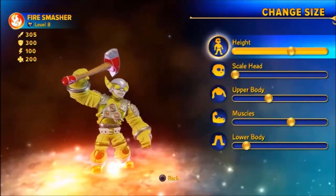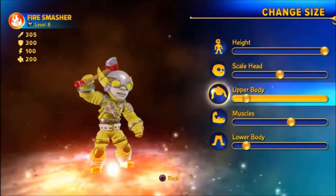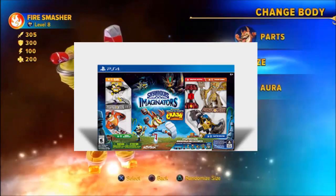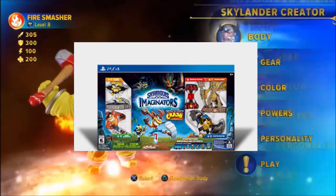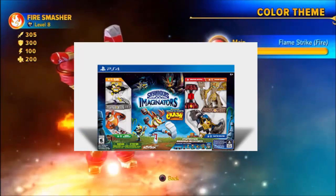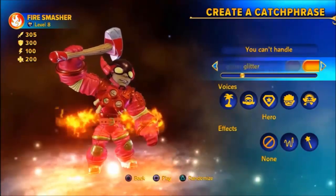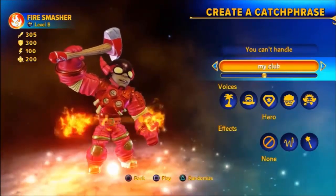The third starter pack will be exclusive to PlayStation 4. Much like Nintendo starter packs had exclusive characters, the PlayStation 4 starter pack will also have exclusive characters. It will contain Golden Queen, Kingpin, Crash Bandicoot, Neo Cortex, and the three Creation Crystals from the Dark starter pack — Life, Dark, and Fire. This will also retail at $100. If you want Crash Bandicoot and Neo Cortex on launch day you will have to get them in this starter pack. Contrary to last year, you will still be able to get Crash and Cortex in a single pack around the end of November, so the starter pack is basically the launch exclusive version.